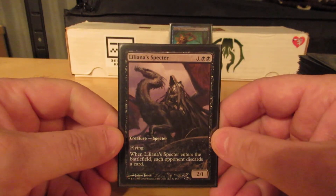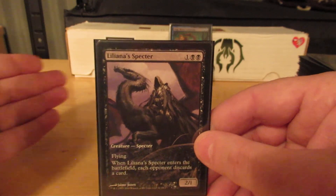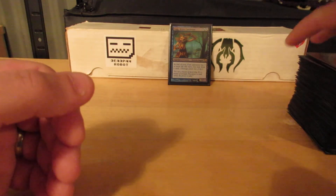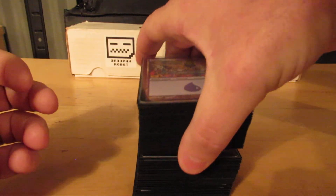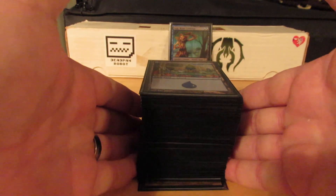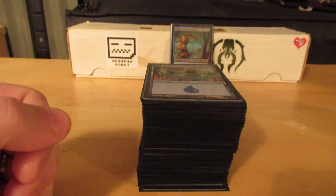Last card: Liliana's Specter. Three mana for a 2/1 flier. Whenever it enters the battlefield, all of my opponents discard a card. And that's it — that's my Sig EDH deck, Sig Master of Discard. With that I'm going to end this video, and then I'll pick it up with two run-throughs of the deck to check the draws and see how well it works. Talk to you soon.